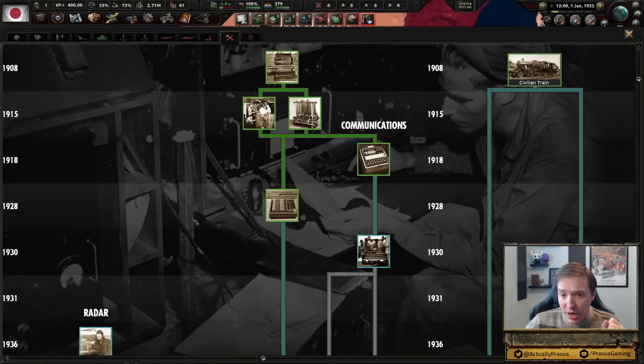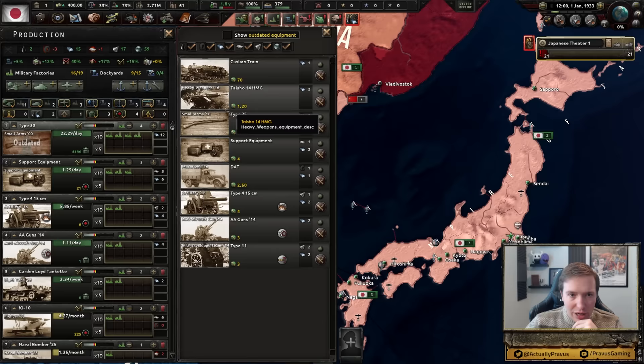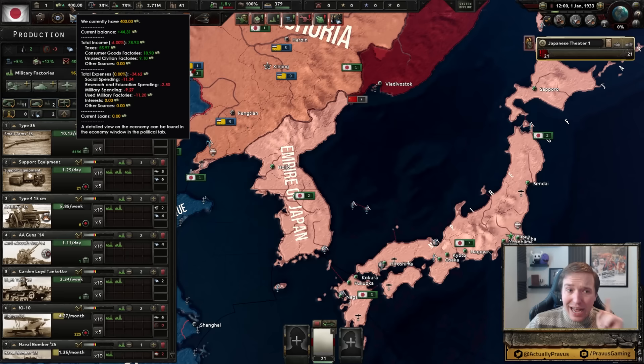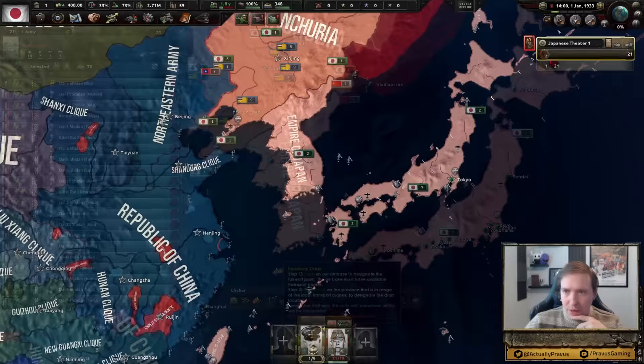Remember, we're not starting in 1936 — this mod is starting us in 1933. So we have a bit more time before we have to worry about World War II, and yet that means there's a lot more we need to figure out. We've got some small arms that are currently outdated, and we should probably replace these with the Type 35 equipment. We can see money up over here, currently going up by 44.31 units. I know inflation is supposed to be a concern — too much money printed too fast? Not sure, but somehow we have to keep that under control because you can go bankrupt in this mod and that's supposed to be absolutely devastating.